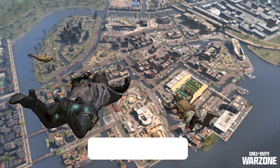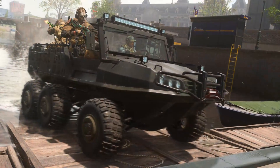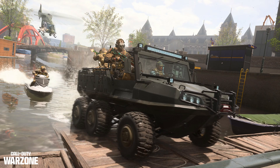Right off the bat we are getting a new map called Vondel that is based off the Amsterdam section of the campaign with waterways going throughout the city. To navigate through those waterways there is also going to be a new tactical amphibious vehicle that isn't the fastest but can drive on both land and water.